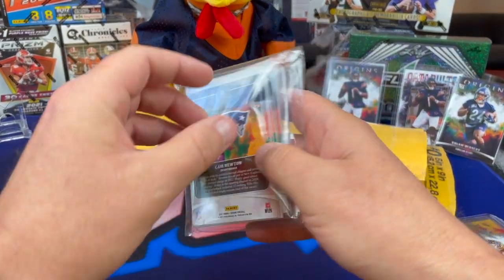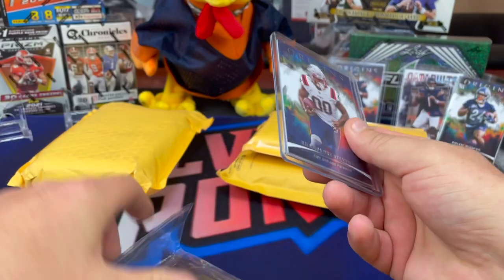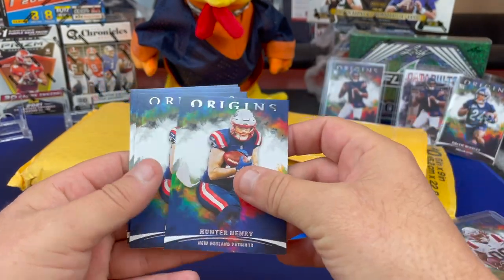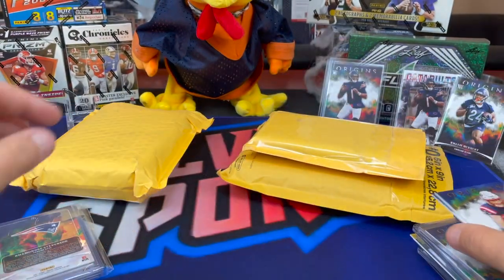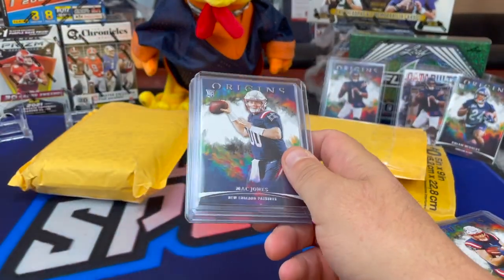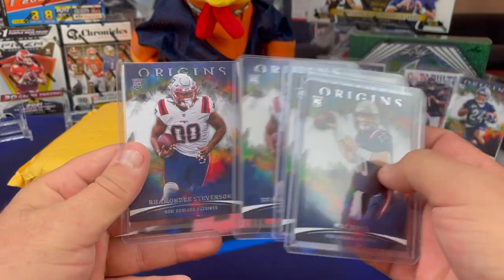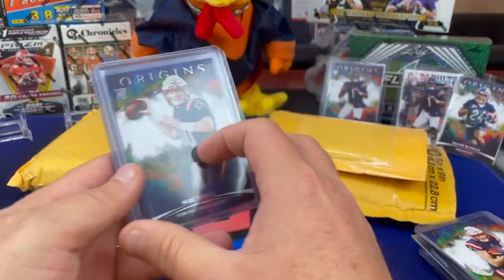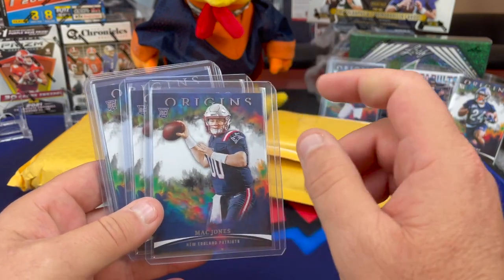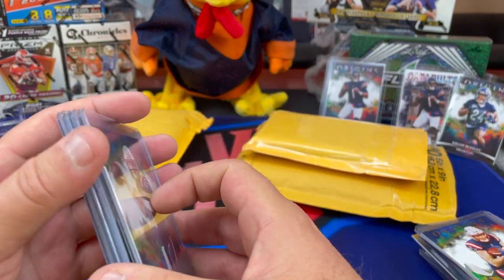I got the Patriots too, and I hit a bunch of Mac Jones, but I've already traded some and sold some. I'd already dug into this package, so this is what's left — all duplicates. There's a Ramondre, Hunter Henry, Stephon Gilmore, Cam Newton. And somebody's putting together sets of these, hitting me up to help complete their sets. So there's the Mac Jones — two Mac Jones, Ramondre Stevenson again and again. Out of this break I sold a couple of Mac Jones and traded a couple. I think I hit these two Mac Jones, plus two more variations and a catapult — all Mac Jones. I had like six Mac Jones cards out of that break. It was pretty good. I think I might have a numbered one floating around somewhere too.